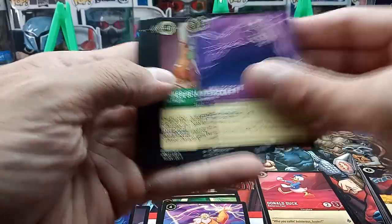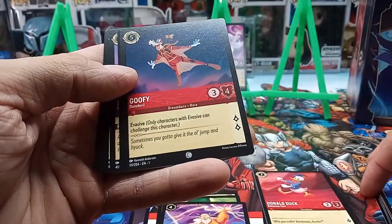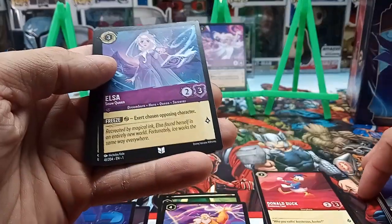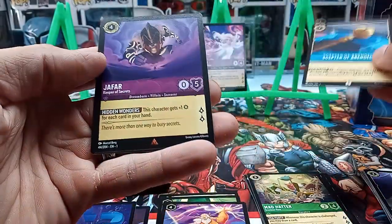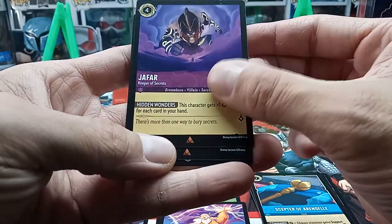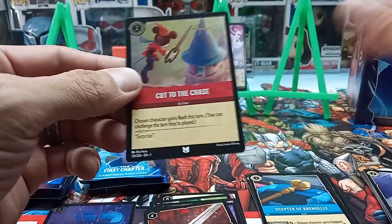We got Control Your Temper — I'll play that on my wife! Magic Golden Flower, that's really cool. A Goofy Daredevil, getting a lot of cards I hadn't seen yet. Beast Mirror, an Elsa Snow Queen, a Mad Hatter, Scepter of Arendelle, and our rare is Jafar — first time I've seen him. Another rare: Sword of Truth. The foil is Cut to the Chase.